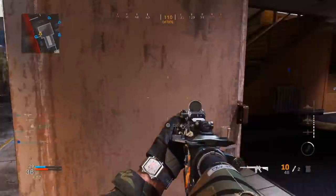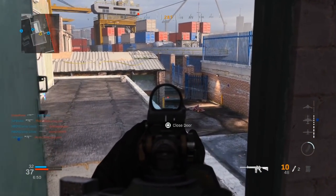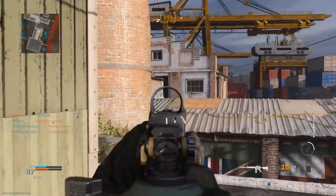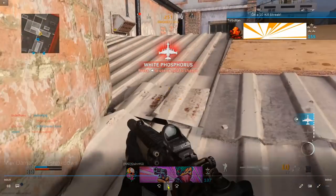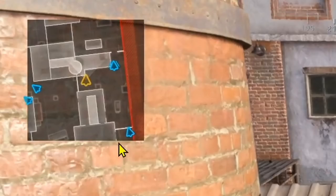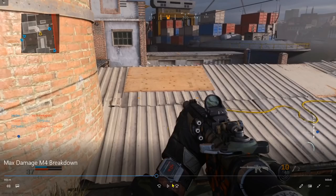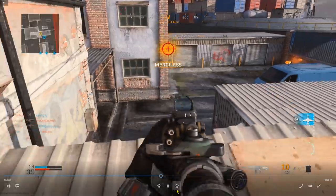Whenever a teammate dies nearby I try to figure out where the opponents are and also listen for sounds — sound is huge in this game. You need optimal sound settings to locate where enemies are coming from. With these Stopping Power Rounds this setup is absolutely amazing. Now, my teammate has the bottom floor covered, so I want to cover more ground. Bunching up would let the enemy with height advantage take both of us out.